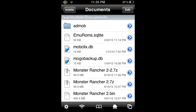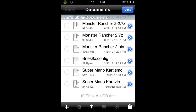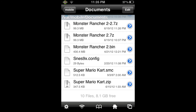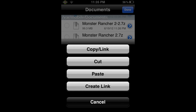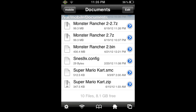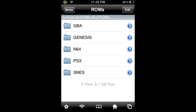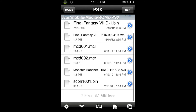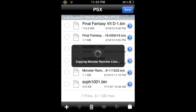Then it will load here, and boom — there's our file: monsterrancher2.bin. Now we have to copy that to the correct location where the PSX4ALL app is. I clicked edit, clicked on the little circle next to it to check mark it, then on the bottom right I click the clipboard, and on the top I click copy. Done. I'm going to go back to VAR Mobile, click on media, scroll down, ROMs, PSX — and that's where I'm going to paste my file. Click edit, click on the clipboard, and now paste. This should only take about a minute.